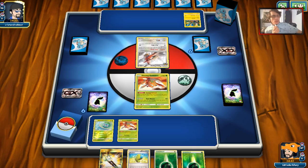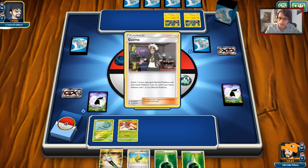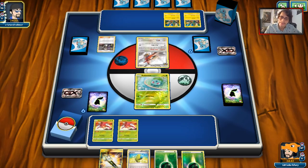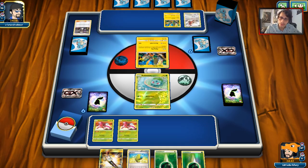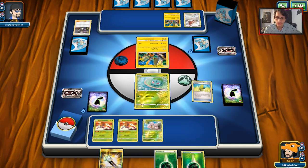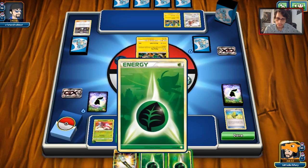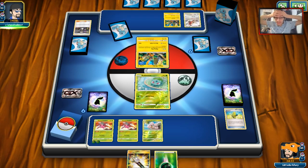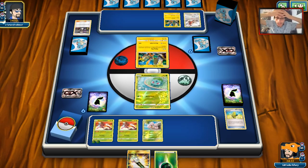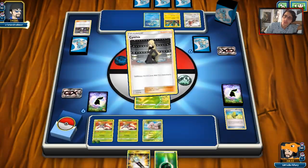My opponent starts with a Talonflame and a Tapu Koko — which is kind of puzzling as to what he's actually running. He's playing two Tapu Kocos. Is he playing a Fossil or something? He's going to Guzma my Bulbasaur, which is very annoying because we're going to be stuck in the active now. We drew Exeggcute — that's not helping much. We can Max Elixir — it does hit. I guess we're just going to have to load up a Genesect here. Hopefully we can draw something and he doesn't do Flying Flip, because I don't want my Genesects under 130 HP.